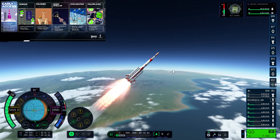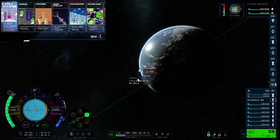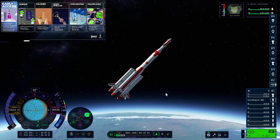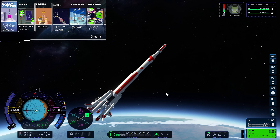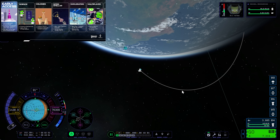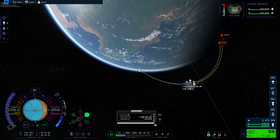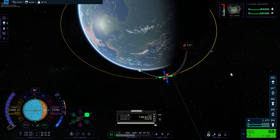Colonies is essentially base building. You'll be able to build bases on a variety of planets in different star systems. A large part of this will be resource gathering and resource management. Players will have to manually go out and collect resources initially; once they've done that, they'll be able to automate it. It also seems players will be able to have multiple colonies across the galaxy, each managing a different variety of resources. Interstellar will be the ability to travel to different star systems — there are going to be two new star systems in addition to the Kerbol system. Exploration seems to tie into both Interstellar and Colonies, with resource gathering coming online at that stage.